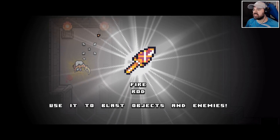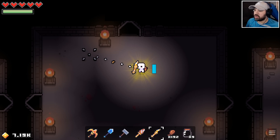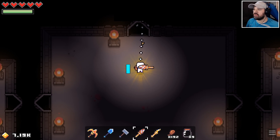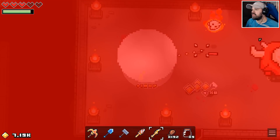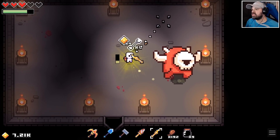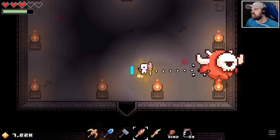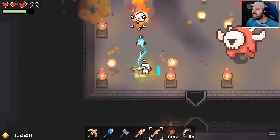Fire rod — use it to blast objects and enemies! Into the boss room now — we have a thunder rod and a fire rod. Let's see if we can utilize both. He doesn't seem allergic to thunder, so for the boss let's do sun thunder and otherwise use the fire rod.